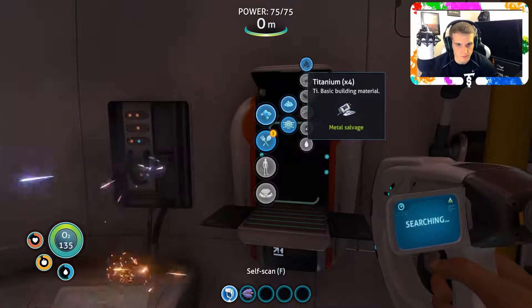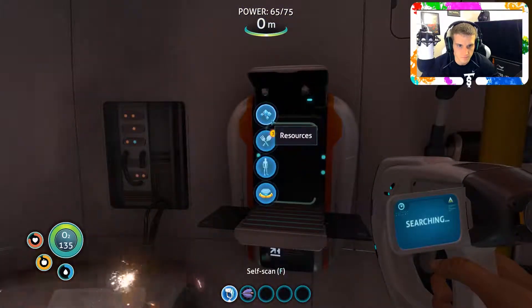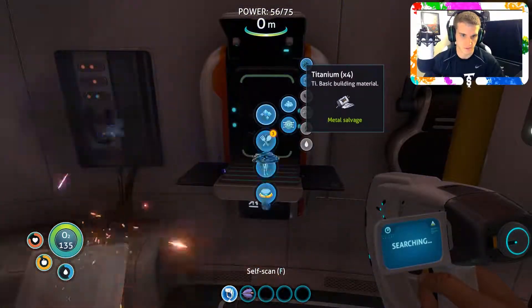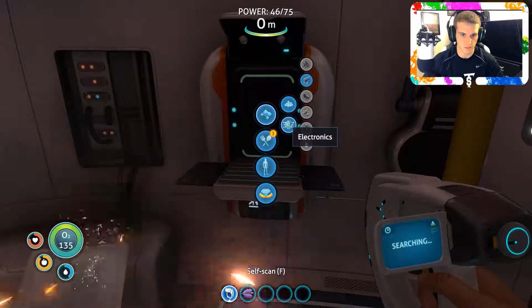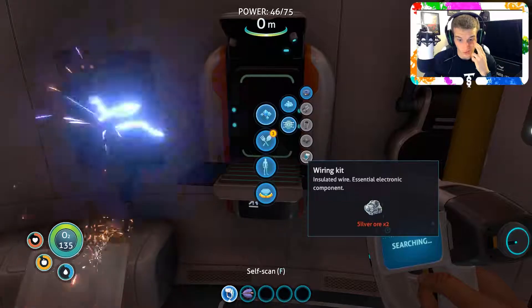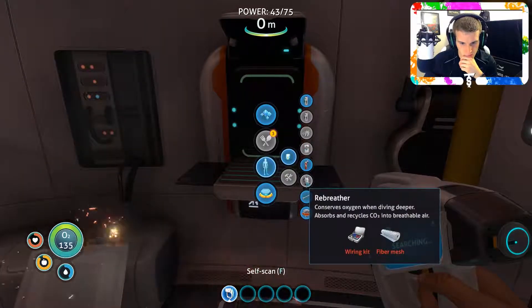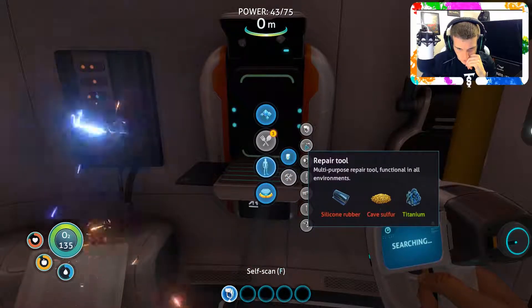It still looks like crap in here. I have so much metal salvage, it's ridiculous. Alright - pewter chip, table coral sample times two. Wiring kit - silver ore, I can make that. I have enough silver now. Fiber mesh though, I cannot make that. I also don't have cave sulfur.